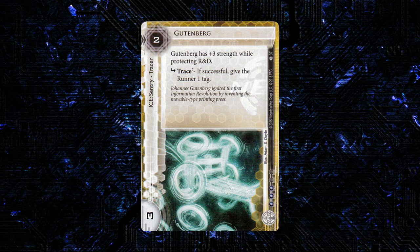Next up we have the NBN ice in the cycle. This is Gutenberg. It's 2 to res, 3 strength sentry tracer, and 3 influence. Gutenberg has plus 3 strength while protecting R&D, and it has one subroutine: trace 7 — if successful, give the runner 1 tag.